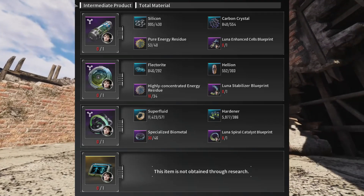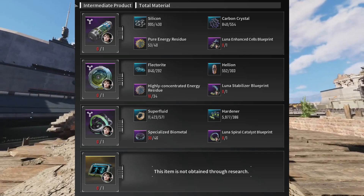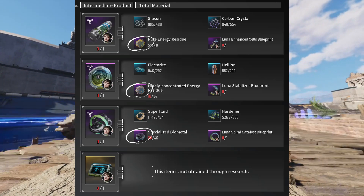First, we're going to do a little shopping and make sure we have our harder to get base materials, such as the pure energy residue, the highly concentrated residue, and the specialized biomechanics.